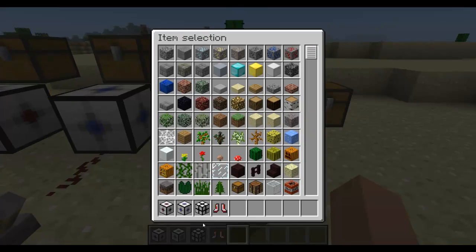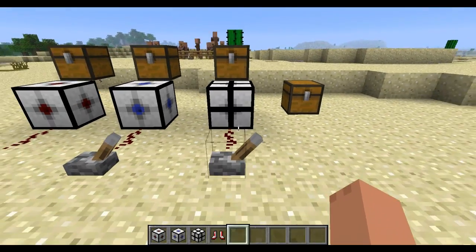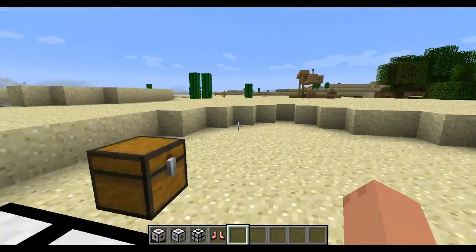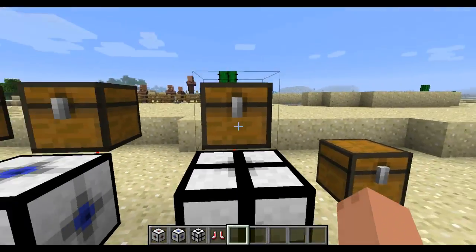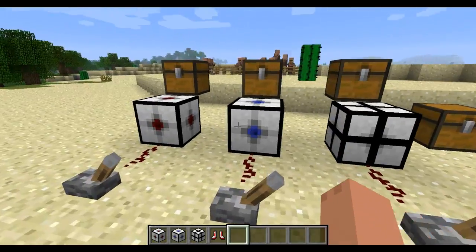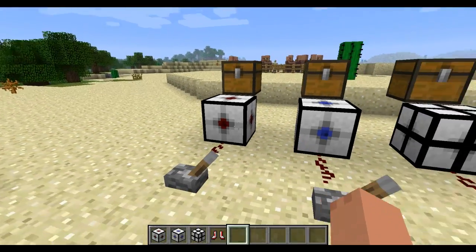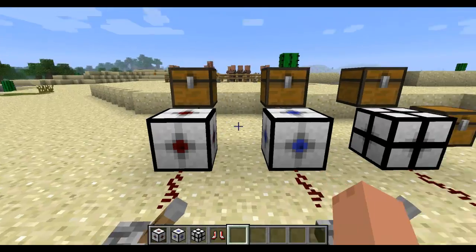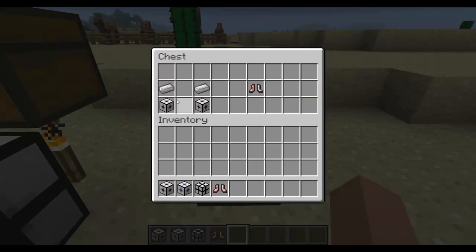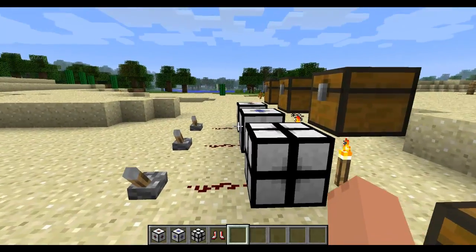The last one is the gravitor. This one basically reverses gravity so everything will float up into the air in a certain radius. It's crafted with only one redstone on the bottom — pretty easy. If you don't want to be attracted to that block when it's activated, you need the gravitor or gravity boots. You craft them by using two attractors and putting iron ingots above them, and you get the gravity boots out of it.